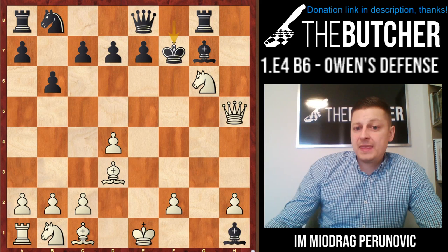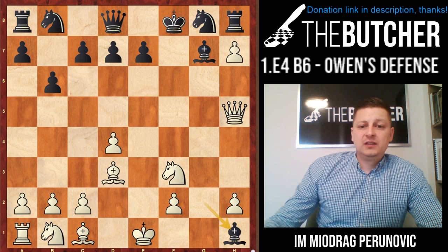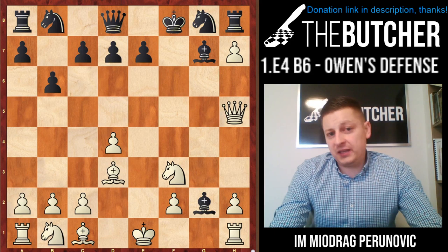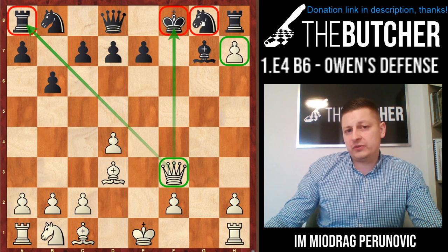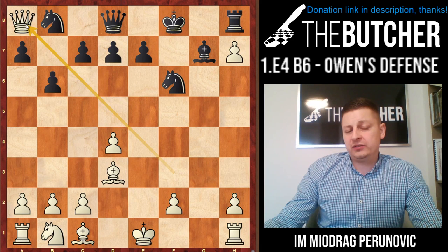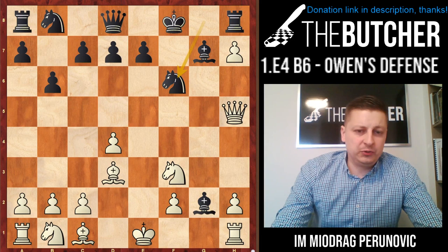Just because of this, after Nf3, they shouldn't take on h1 as I showed you. You play Ne5. In case of Nf6 - which actually happened in my game - I'll show you what to do. In case of Bxf3, you just take on f3 - it's check, it's a fork on the rook on a8, and check to the king. Before that you can grab the knight unless they play Nf6. If they play that, you just take on a8 and you're completely winning because you're up in material.